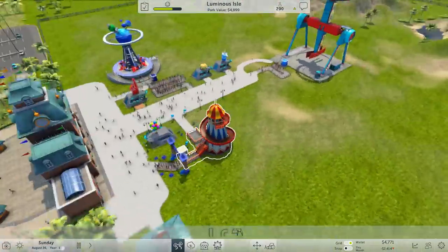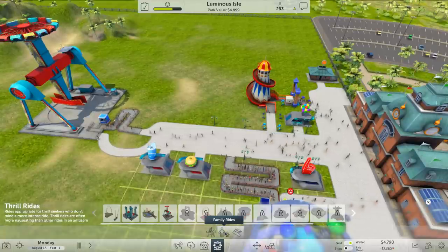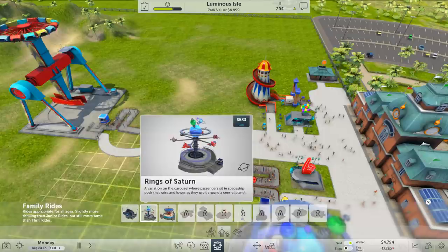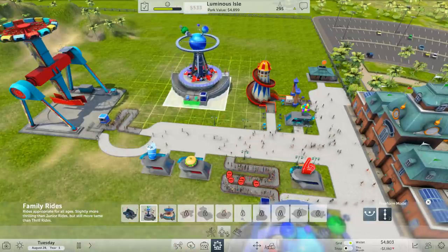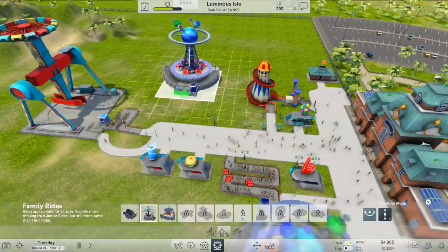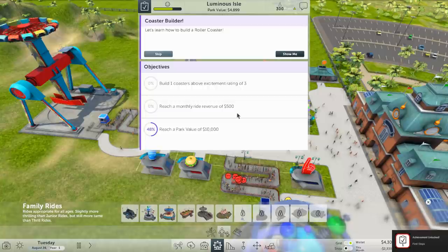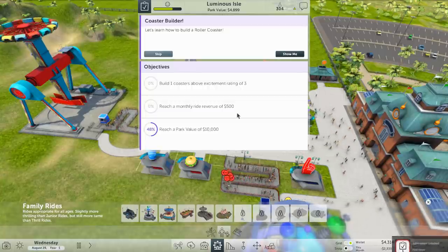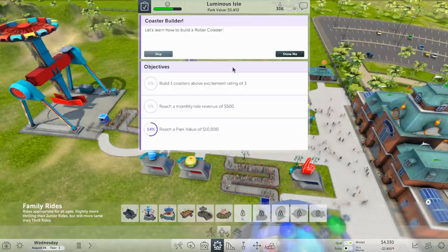Let's chuck a couple more buildings down. Let's chuck another ride in — we haven't got a family ride. Silly swings, Rings of Saturn — let's put that back a little bit. We've done it! And now it lets us have the option of building a roller coaster. Learn how to build a roller coaster — excellent!